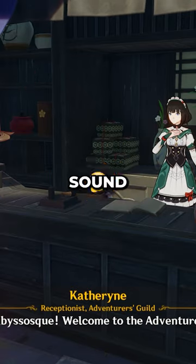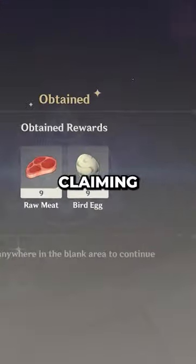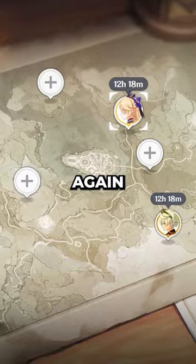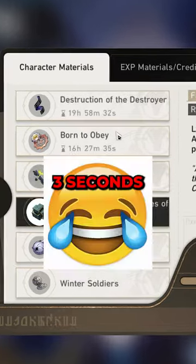While this might not sound like a big deal, it definitely will save some time. Rather than claiming and then choosing the character again, in Star Rail we can just click this button — that will probably save like 3 seconds of our lives.